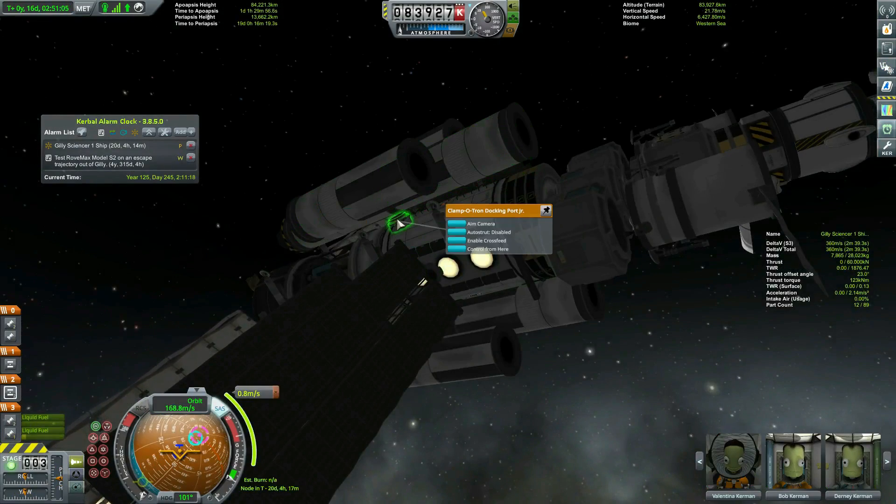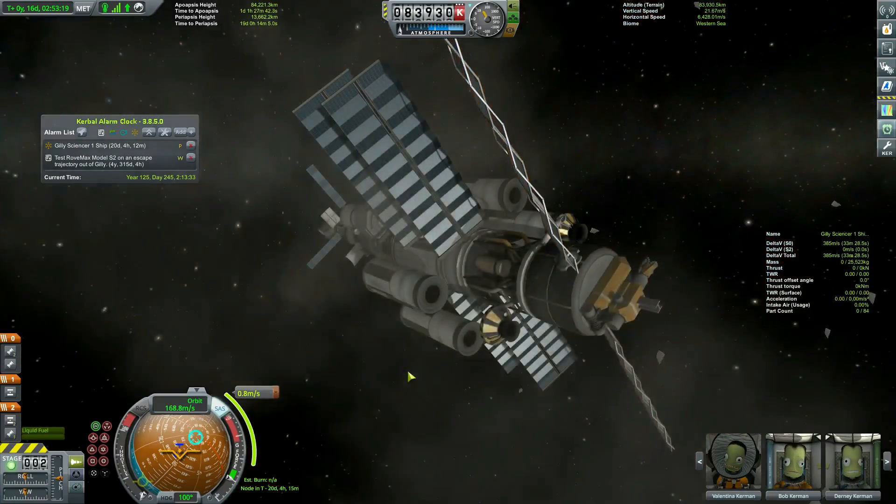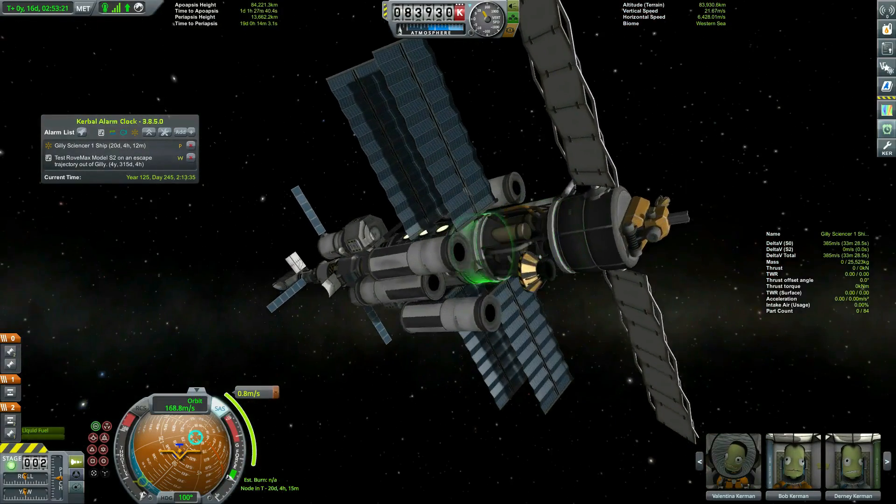Finally out of fuel in the transfer Terriers, it's time to decouple them, but I can't because they are radially attached - they're not actually on the docking ports. Time for a new mod: Kaboom. Great mod, easy to use, A++ would explode parts again.